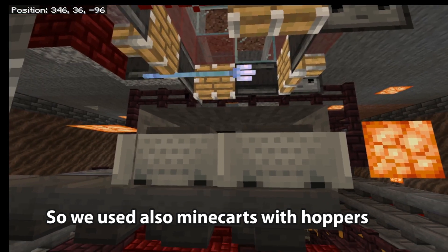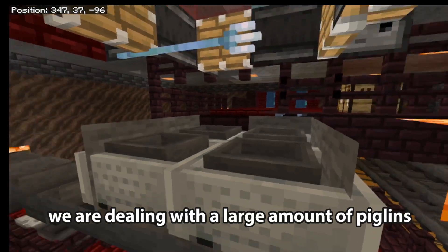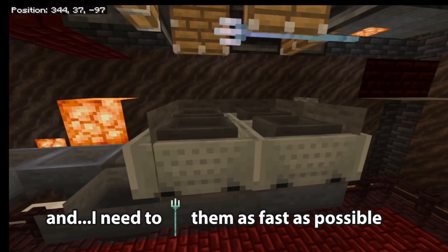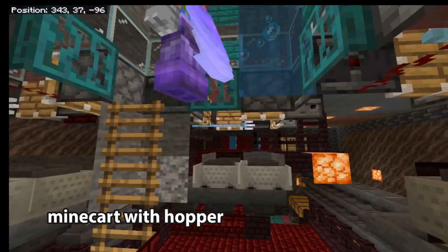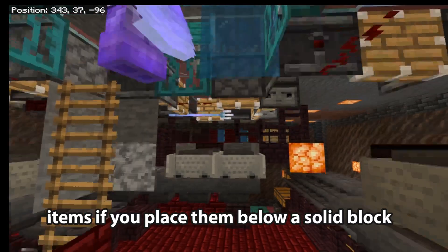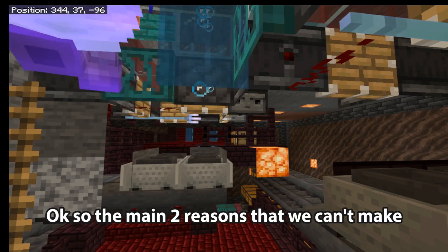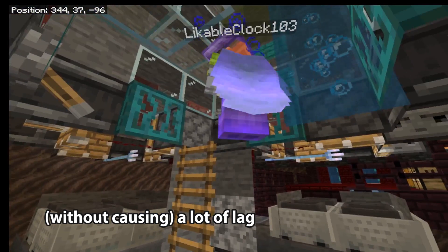We used minecarts with hoppers, not just regular hoppers, because we are dealing with a large amount of piglins that keep jumping while being killed and I need to kill them as fast as possible. I put stone down, and below the stone I put minecarts with hoppers, because minecarts with hoppers can collect items if placed below a solid block, but regular hoppers can't — hoppers need a slab.